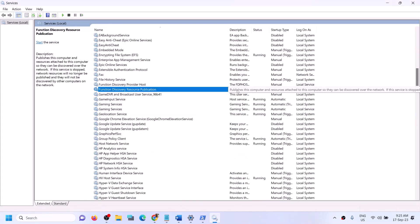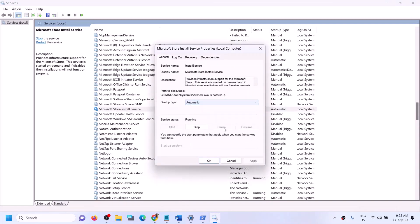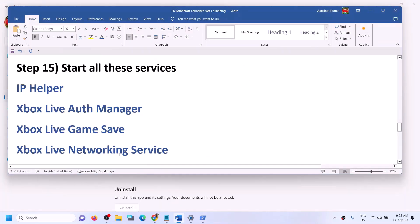Find Microsoft Store Install Service in the list, double click on it, set it to Automatic, click Apply, click Start if highlighted, and click OK. Now try to launch Minecraft launcher.